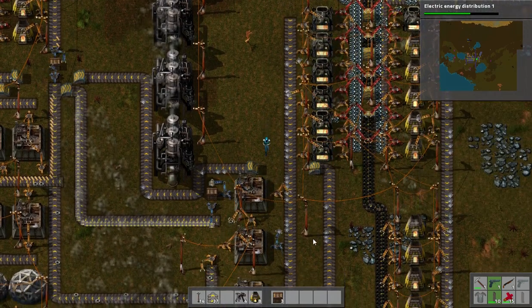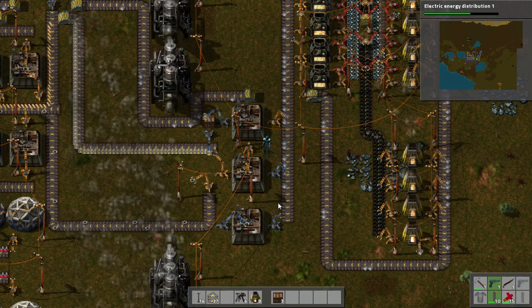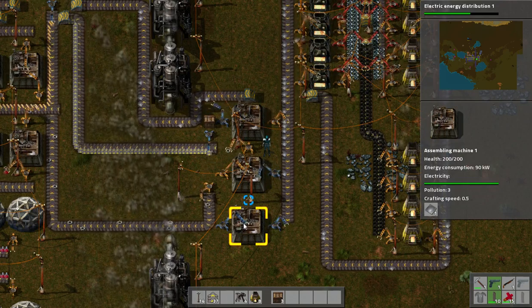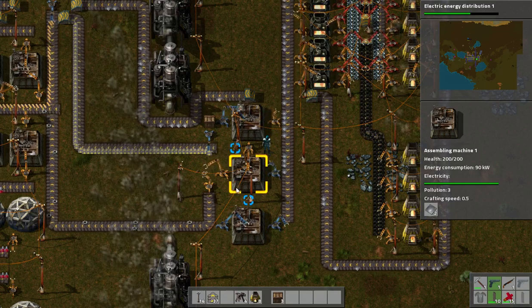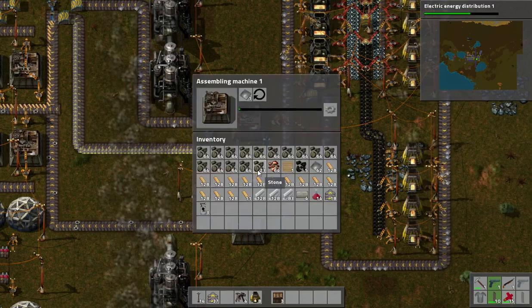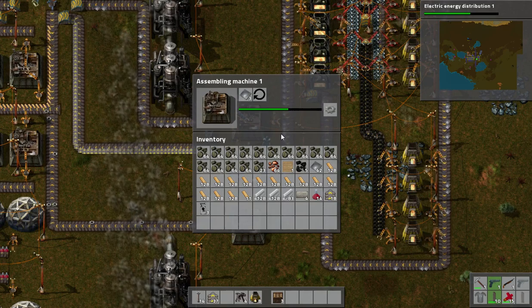This entire left side is upgraded. And we still don't have any shortage of things at the end — just waiting for this grabber to put them in as soon as they're made. This thing is now running at almost full speed. That's a start.